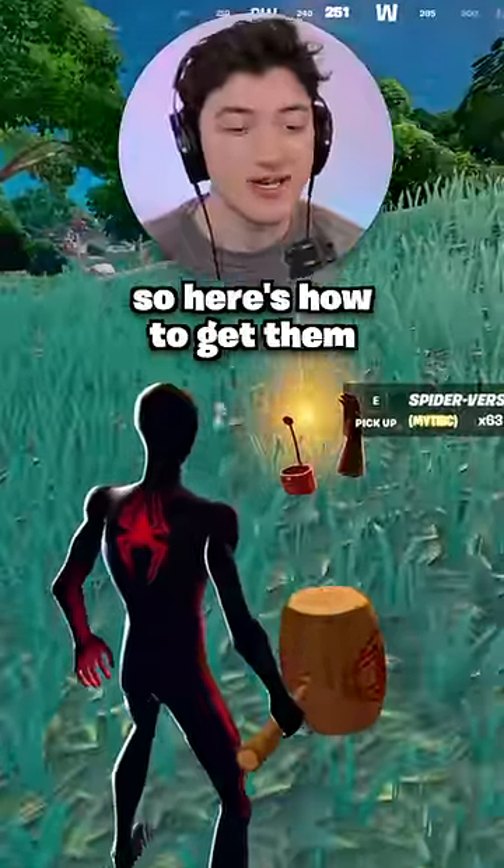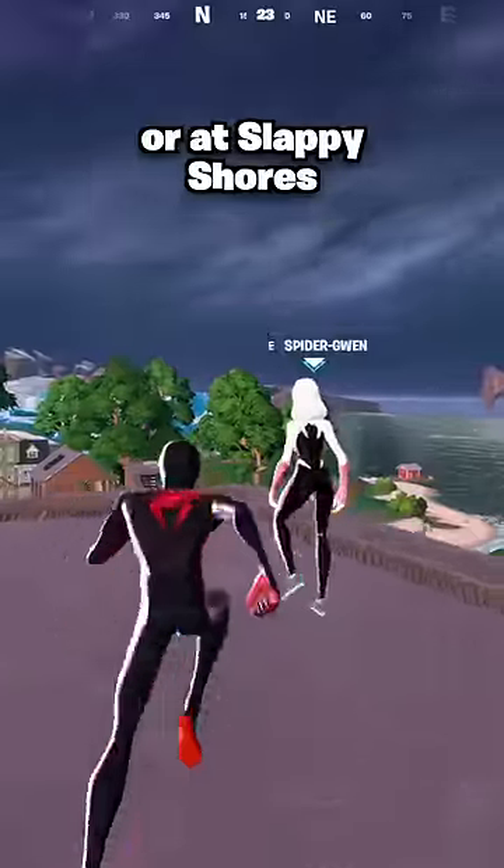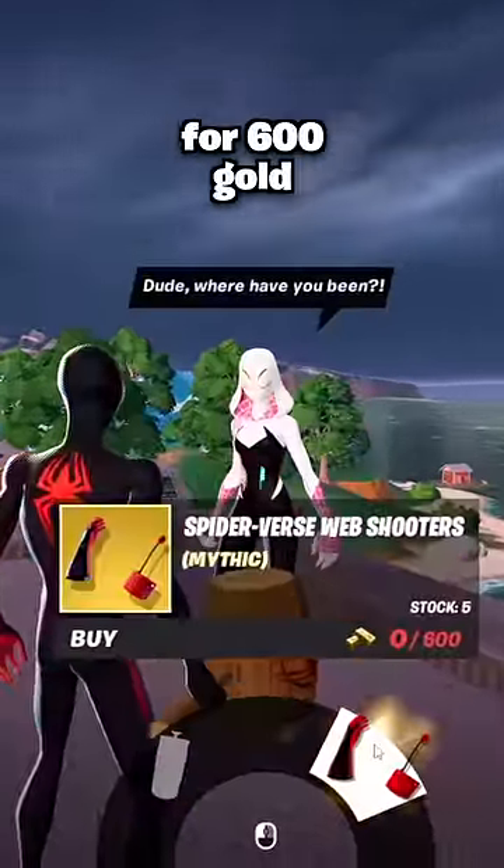The new Spider-Verse web shooters are now in Fortnite, here's how to get them. They can be found as floor loot, so I recommend big POIs, or at Slappy Shores you can buy them from the Gwen NPC for 600 gold.